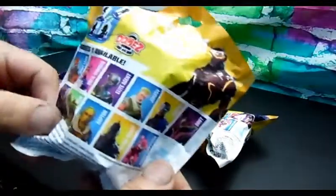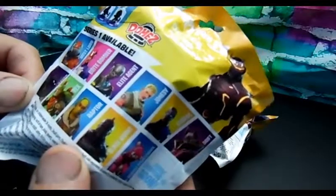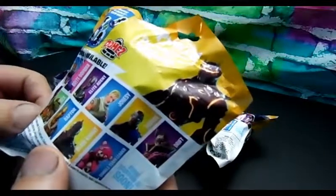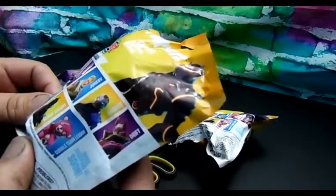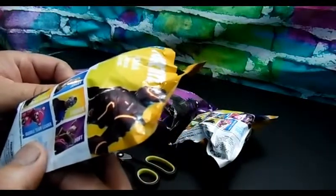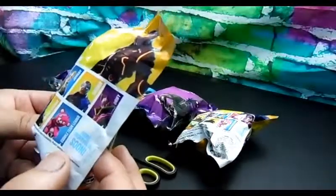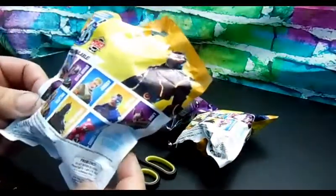The characters you can get are: Rust Lord, Raven, Rex, Bright Bomber, Raptor, Elite Agent, Black Knight, Jonesy, Cuddle Team Leader, Carbide, Drift, and more dropping soon. Hopefully I'll get no noobs in here.